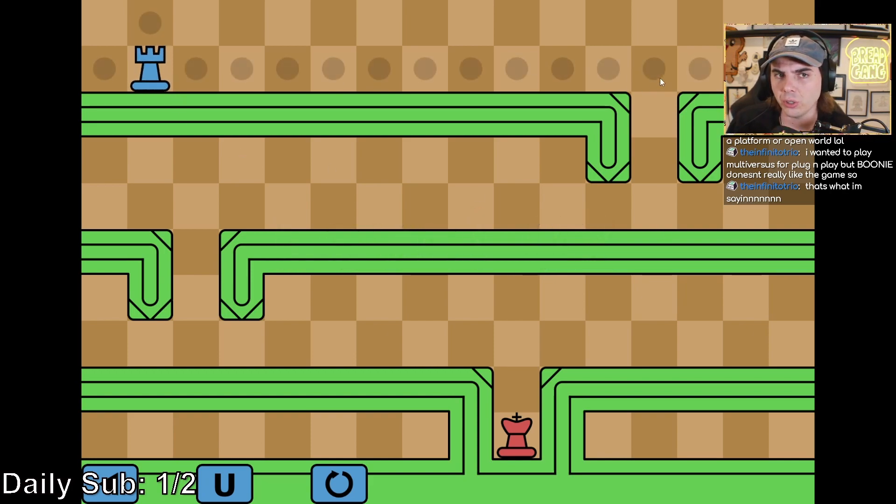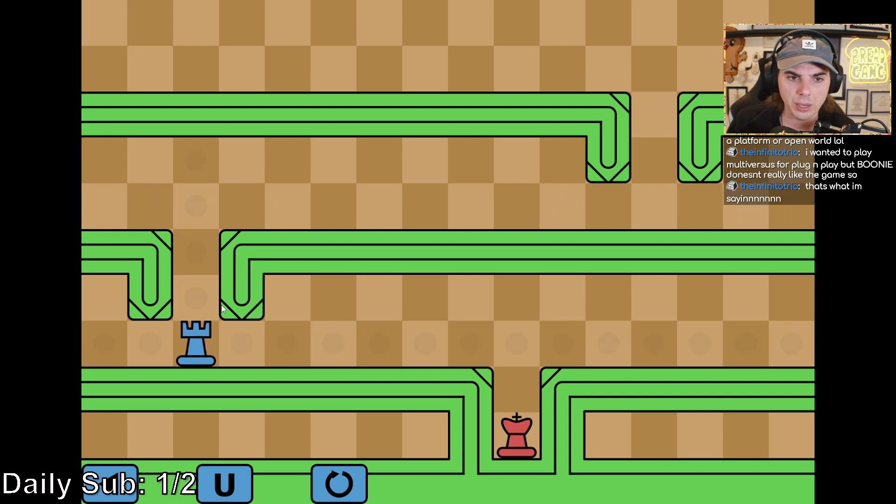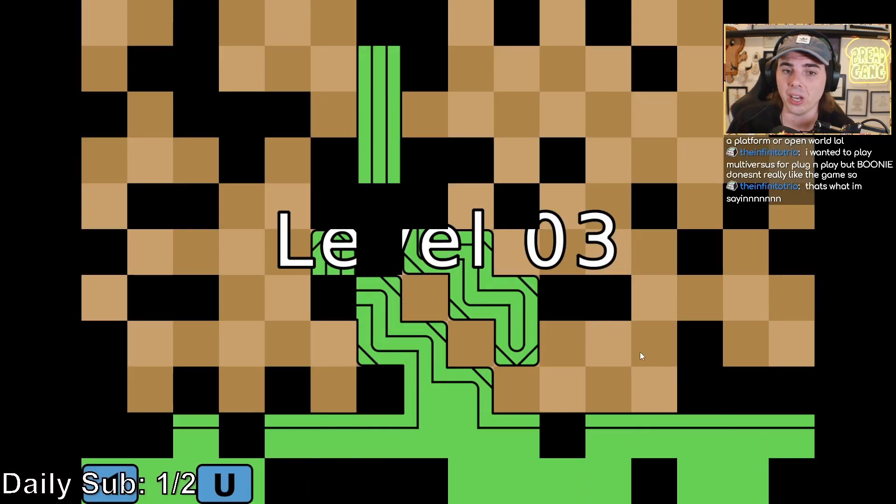As a rook, you can move all the way along the map, either left or right or up or down. And again, we just have to hit the king. Seems easy enough.